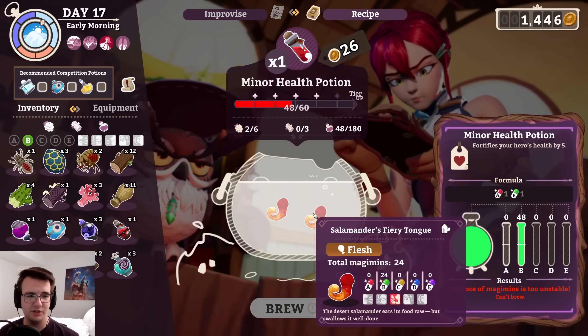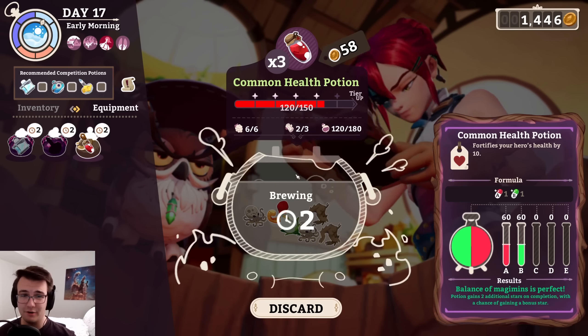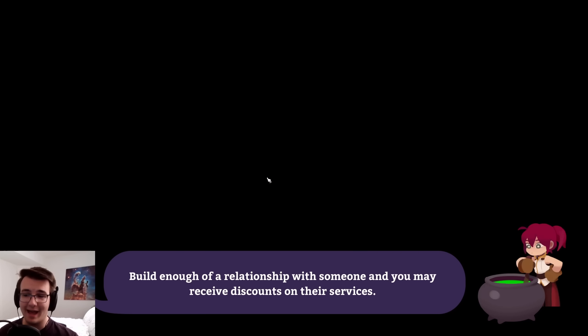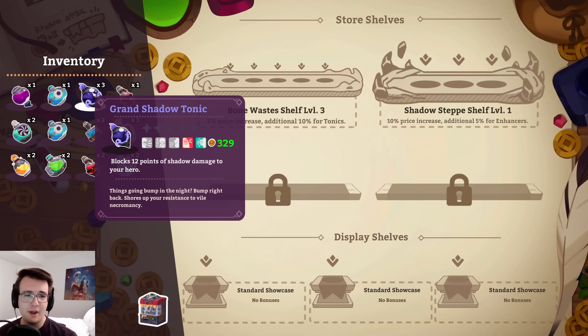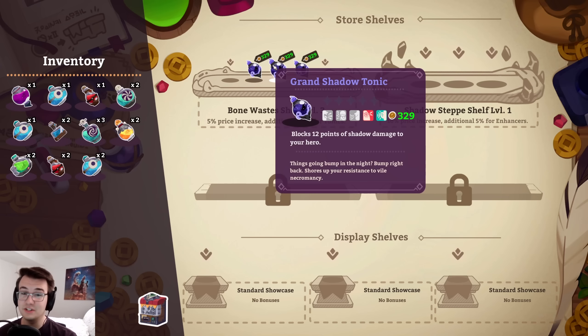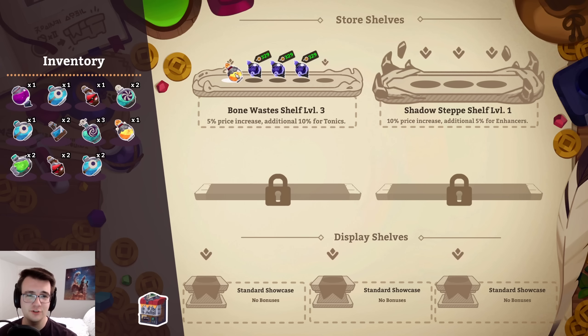How about some health potion here? It's a greater health potion in the making. I mostly just want to get those going so I can start making my money back. It's time to get everything out. Shadow tonics sell for extra today, and I want to be making the most profit from it. This is a grand tonic, by the way — first one I'll be selling.